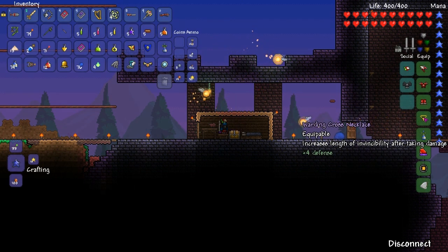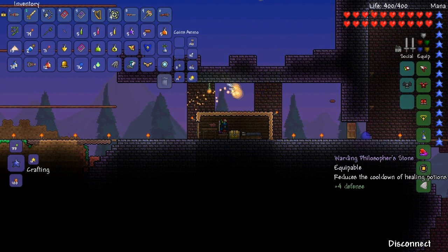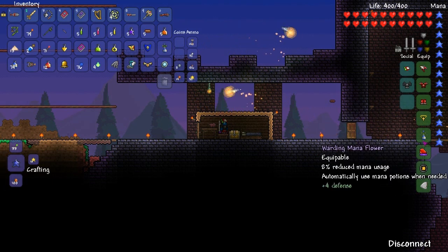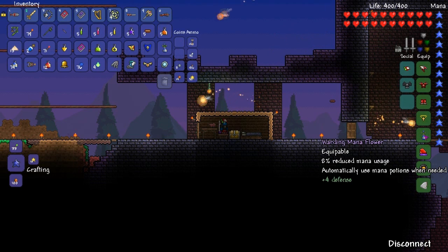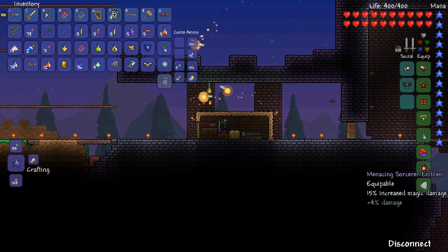I'm using a Warding Cross Necklace, a Warding Mana Flower, and a Warding Philosopher's Stone, because that provides a total of 12 extra defense — much needed — and it provides more invincibility frames, automatic mana potions, and reduced mana cost. The Philosopher's Stone also reduces the cooldowns of healing potions, should we need to use many of them.